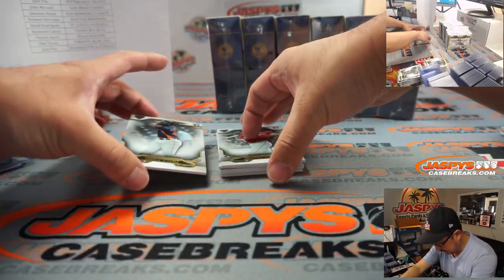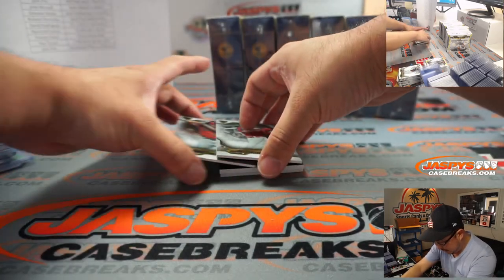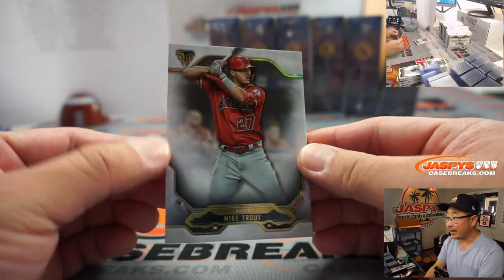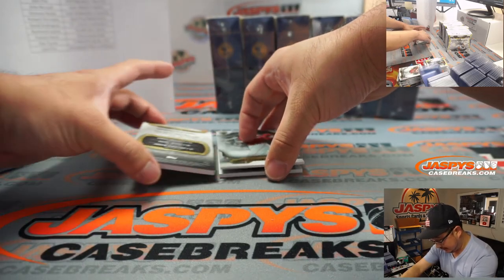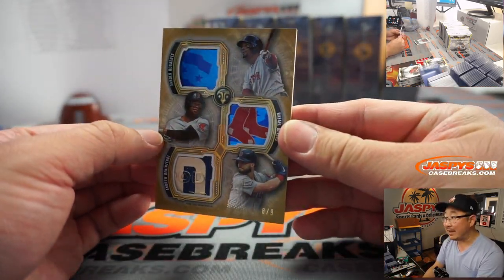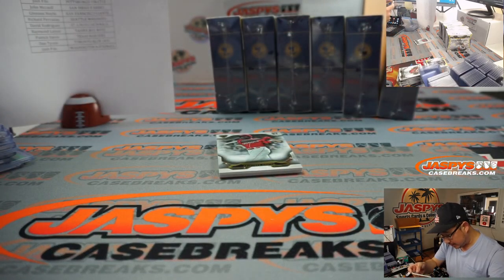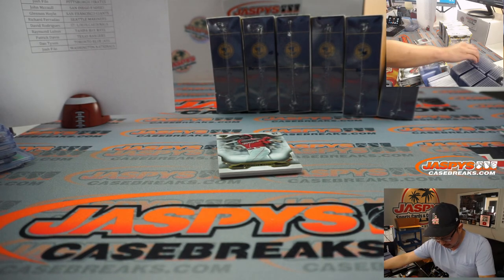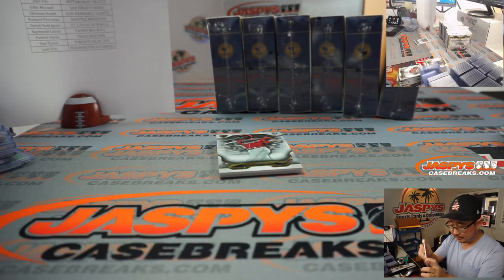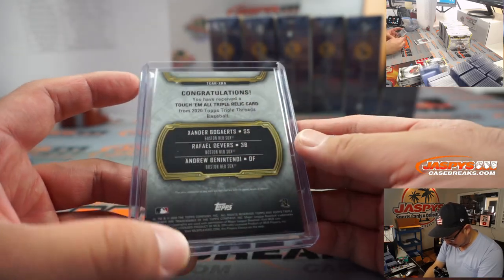There's Aristides Aquino behind him. Another young star, Jordan Alvarez. Mike Trout, current legend. And a Triple Relic — wow, 8 out of 9 — that's Xander Bogaerts, Rafael Devers, and Andrew Benintendi. Red Sox, that's gonna go to Jeff. A touch-em-all triple relic card.